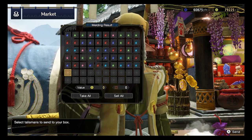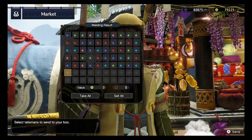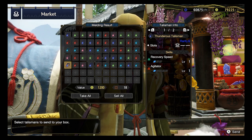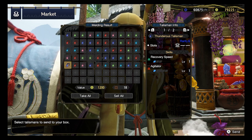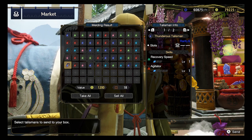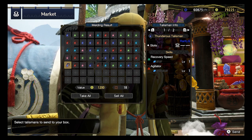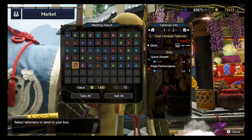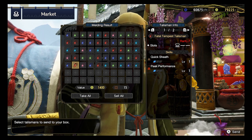We're saving the last 2 - a Rank 6 and Rank 7 talisman. What are you going to be? Drumroll! Rarity 6 - oh man - Recovery Speed and Agitator, both level 1 with a level 1 slot. Am I just going to be let down like this? 10 faithful hunts, Monster Hunter Rise, and you're giving me no Weakness Exploit. Really? Are we going to end this like this? Last one - Rank 7, let's go! Level 3 slot, Quick Sheath level 1, Peak Performance level 1. Having a level 3 slot is good, but the skills - I don't know about that.